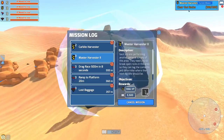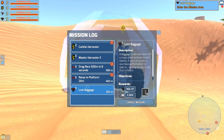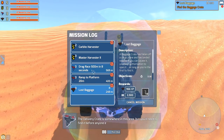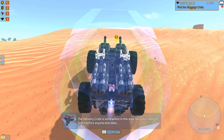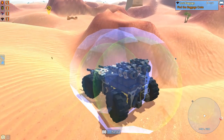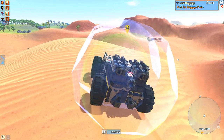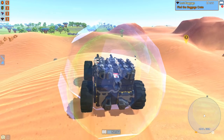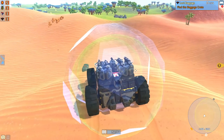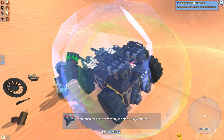We have one Hawkeye quest which is 'lost baggage,' and then we have a 20-meter ramp jump. We have to find the delivery crate, which kind of sucks in this area - I bet we're gonna fail this one. There it is, just lucky that we saw just a little bit of it.